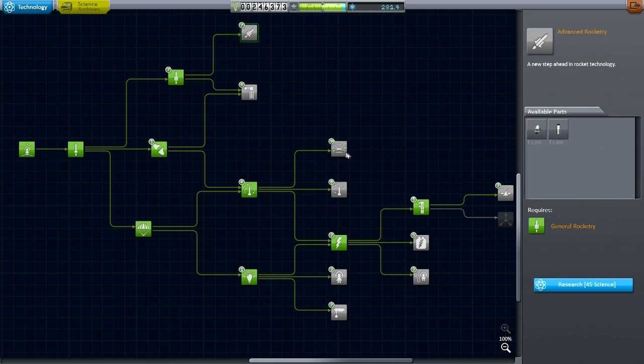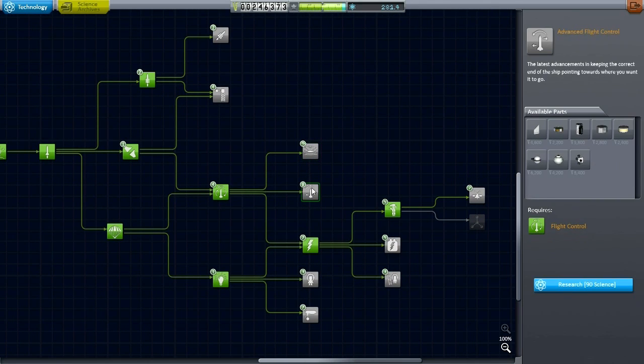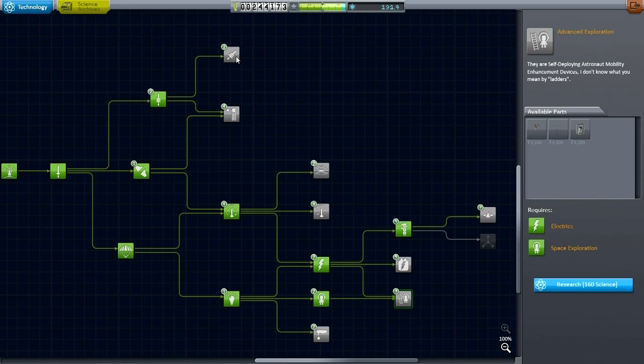Continuing on, getting some more technology. This is critical because it shapes all future missions and episodes — how I go and how much money I spend. Especially now that we have to pay to unlock parts. I decided to get the thermometer, which is a critical science part. I hate the barometer, so I decided not to jump on that as quickly.